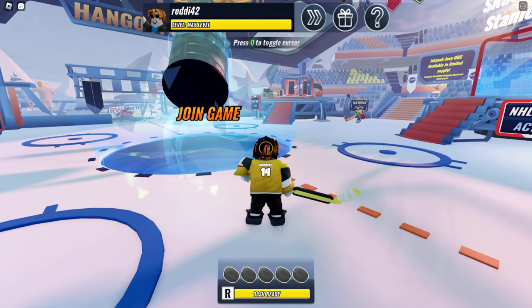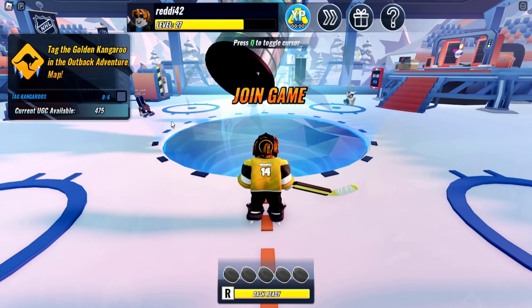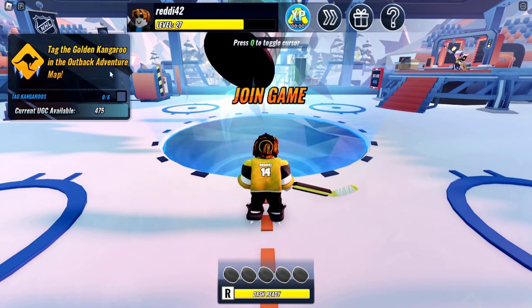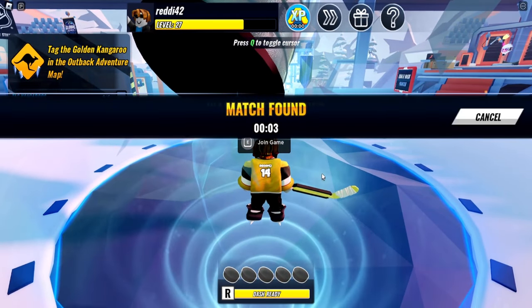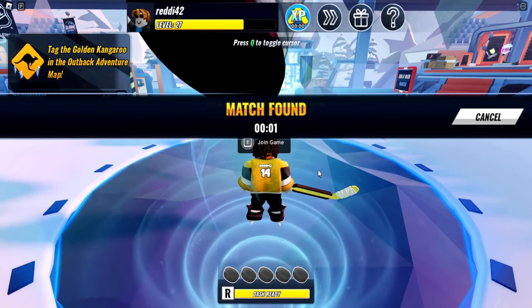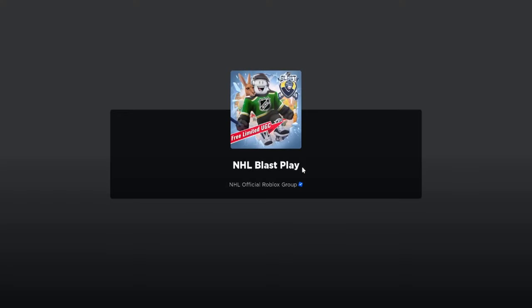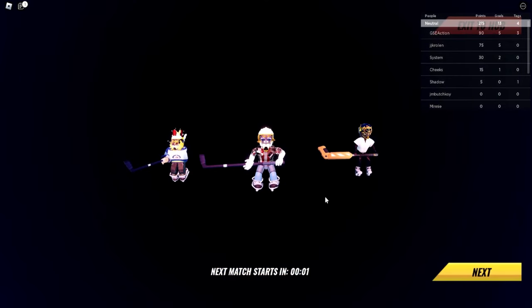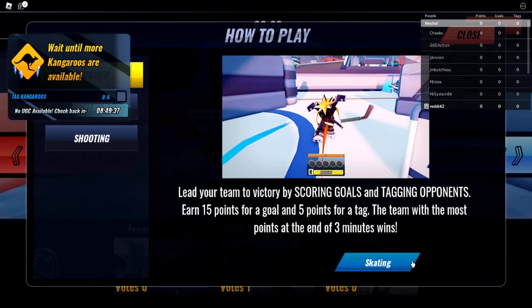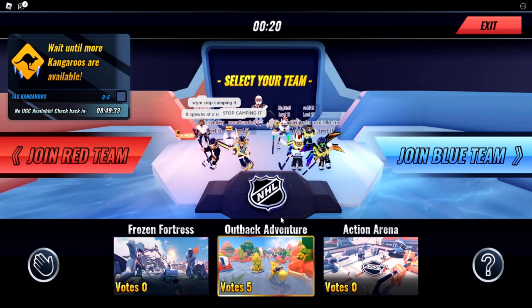It took me about 25 minutes to get this, it's not easy. It might get easier later on because the daily stock is 500 — only 500 per day, I don't know the reset time. Queue it up, go to NHL Blast, play whatever this is called, and pick the Austrian monster map — Epic Adventure is always picked because everybody wants to do it.